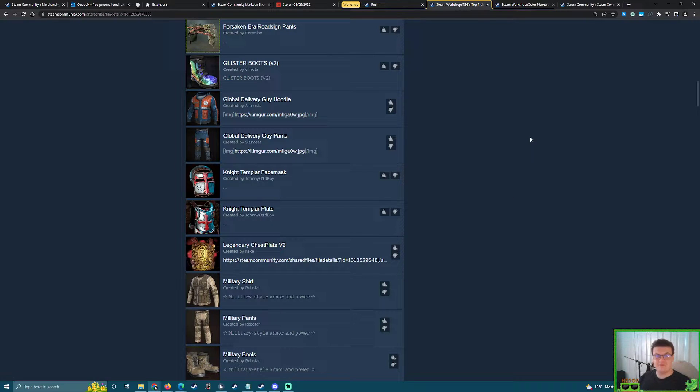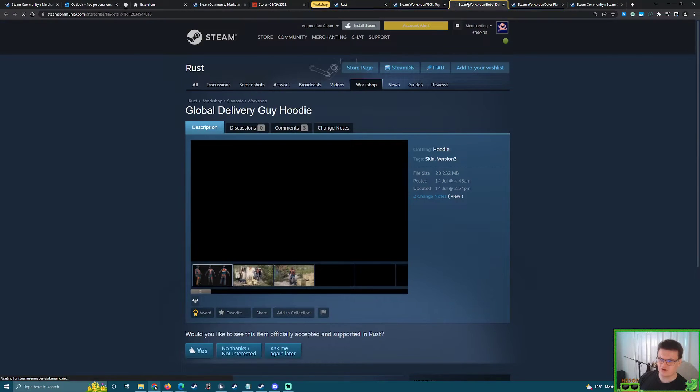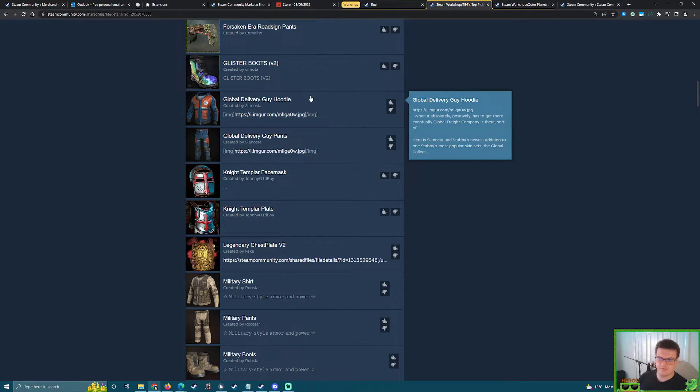Global Delivery Guy — Micro, do you remember when you crashed your van in our Saturday Skin Showcase? Great landing by the way. This wouldn't actually be continuing a set — it would be starting one. I don't think we've had any Global Delivery armor or clothing yet. This would actually start off the set, though we have had some deployables.